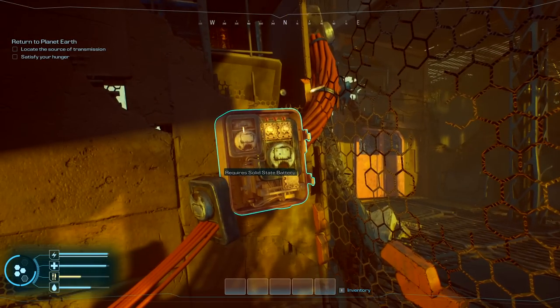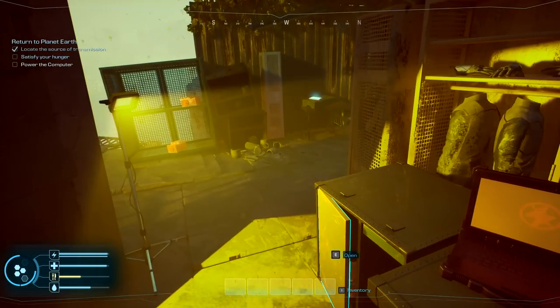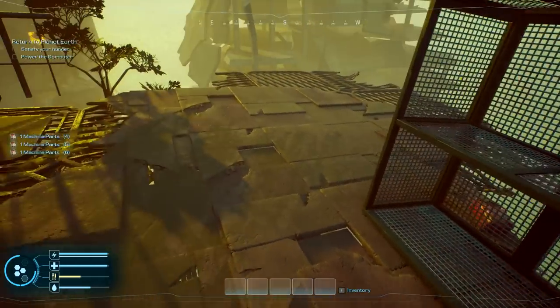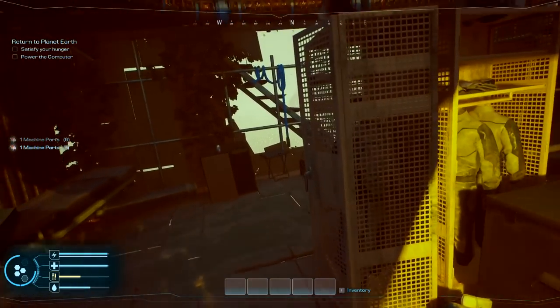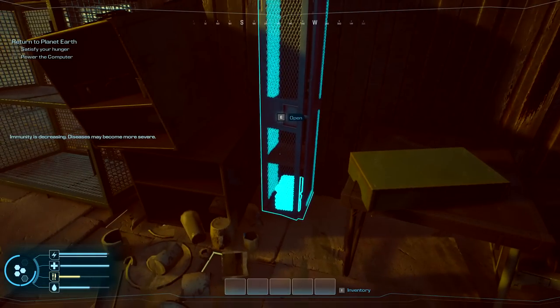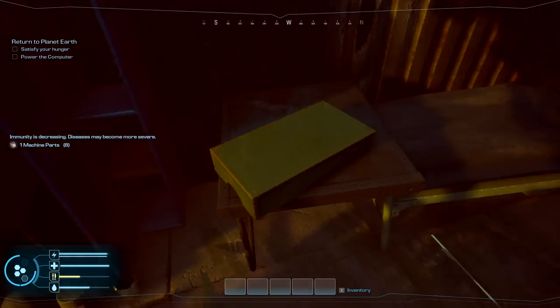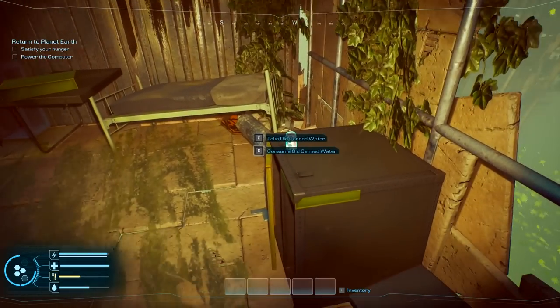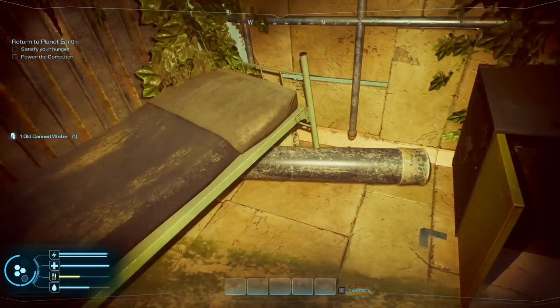We need to find this and the computer is not working. There we go — open that up. We're going to grab all the stuff; I see another one back here. We'll grab every little bit and piece we can because they're all useful for crafting. Everything's been screwed up since the darn virus. Equipment is breaking down and there is no solution. The power blew up again and the door is locked. The beacon has a compatible battery — great news. We do have a flashlight.